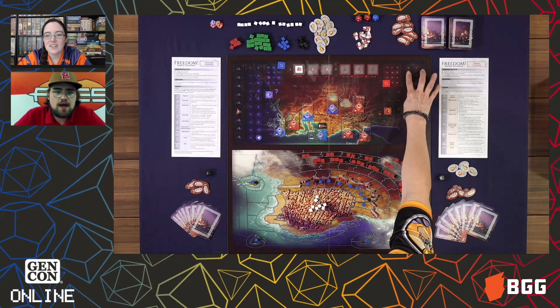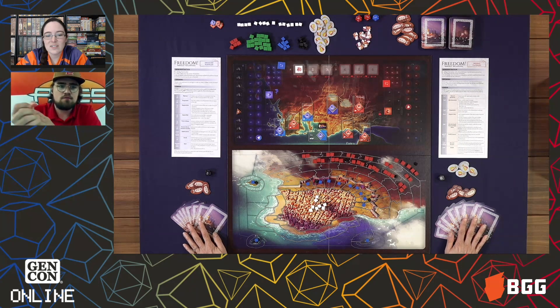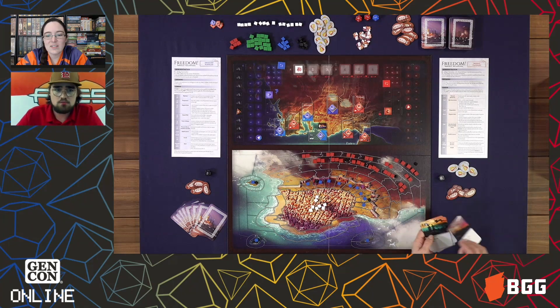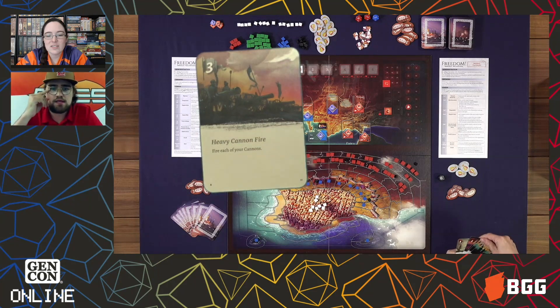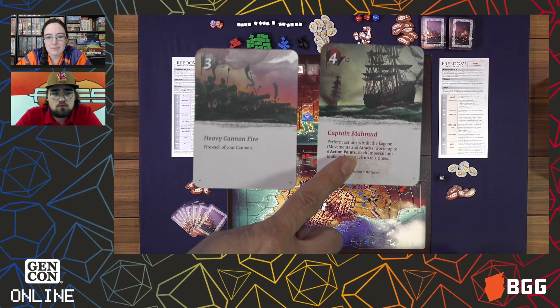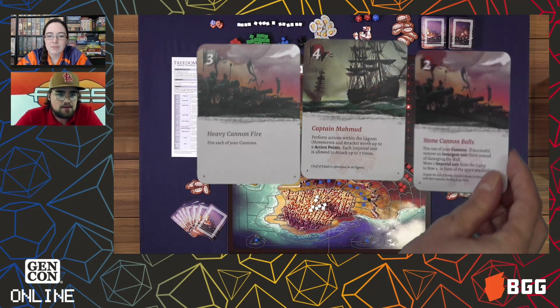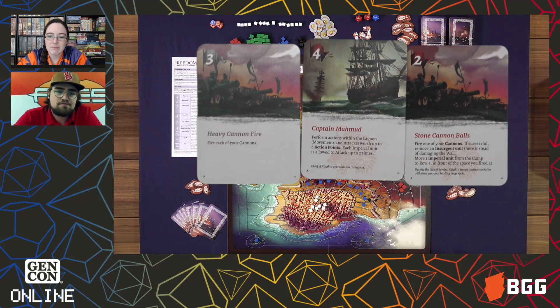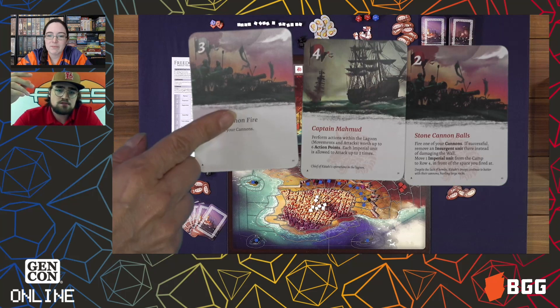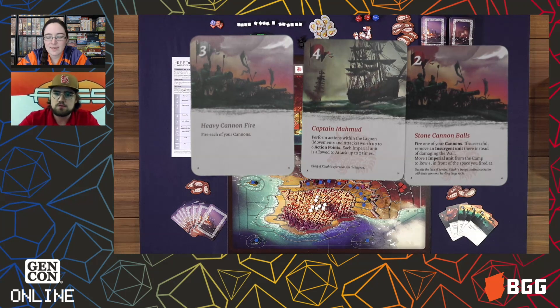Each player takes seven cards. The cards come in three colors: red, blue, and gray. Gray cards are universal — anyone can use them. Red cards can only have their action text used by the red player; for example, Captain Muhun's action can only be used by the Ottoman Empire. However, at the top left of all cards you can spend them to get action points, giving you an array of different actions from movement to attacking to firing cannons.